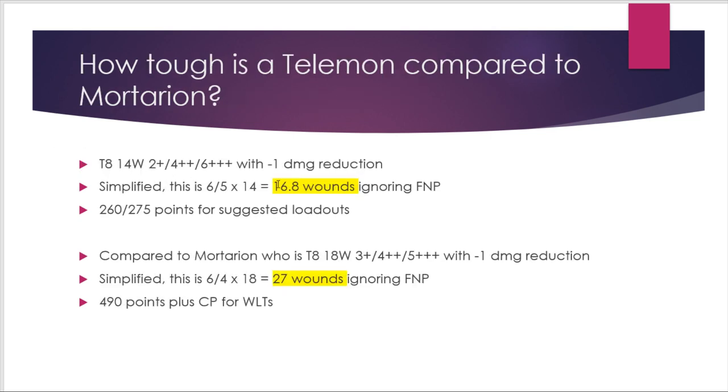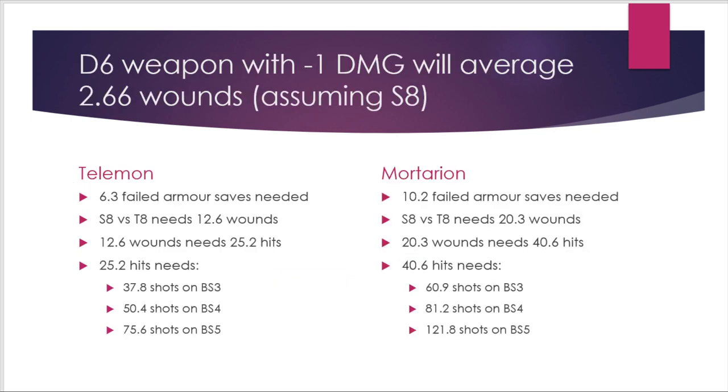Working backwards from effective wounds excluding feel no pain: to kill a Talamon you need 16.8 effective wounds. With a 4-up invulnerable save and 2.66 wounds per unsaved hit, you need 6.3 failed armor saves. Strength 8 versus toughness 8 means you double that to get wounds needed, and then double again to get hits needed since you convert half your hits into wounds. This means you need approximately 38 shots at ballistic skill 3, assuming no modifiers, shooting outside bonus damage range with a melta gun to kill a Talamon on average.